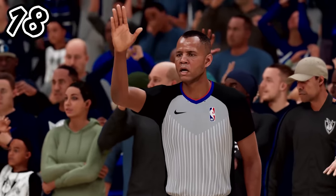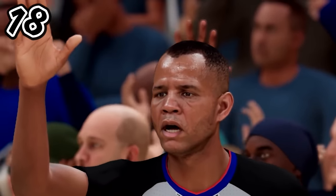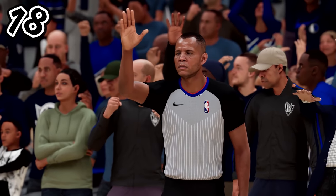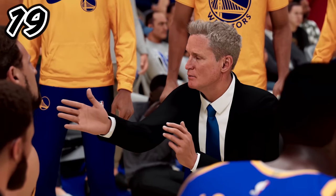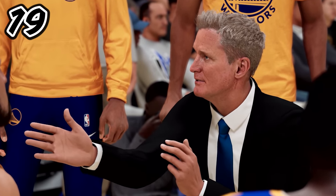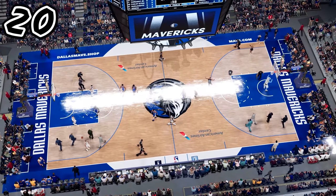Number eighteen is the referees. Look how great they look detail-wise. Before, players were the most focused in terms of face scans and everybody else was secondary. Now the crowd has detail and the referees have detail too. Number nineteen is Steve Kerr — if you've seen the coaches' face scans in 2K20 and 2K21 current generation, they're terrible — but this actually looks really good. It really does look like Steve Kerr.